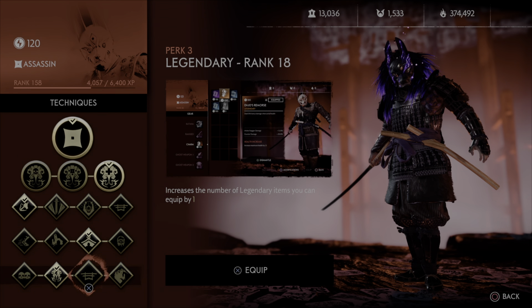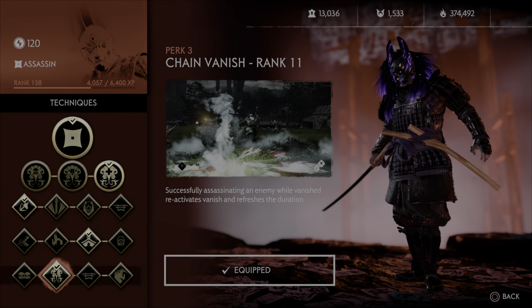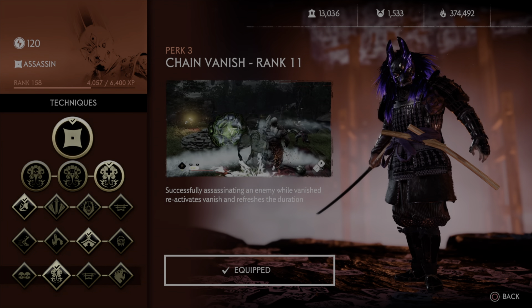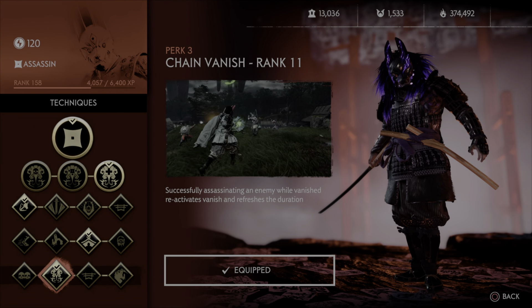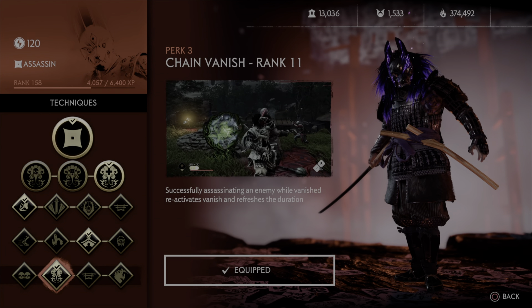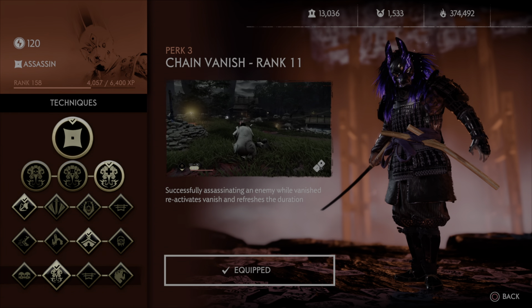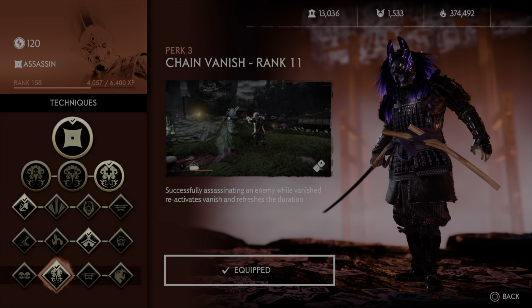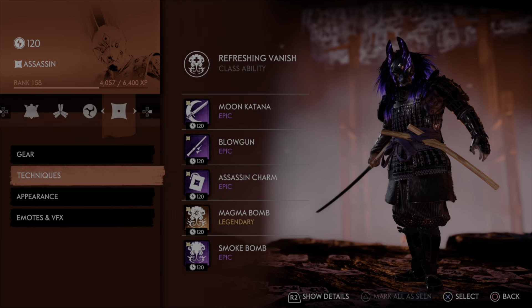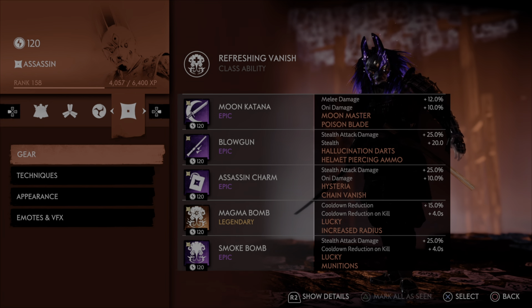Deft Hands really excels for this build. We are running Chain Vanish, so we're going to get triple heals off of Refreshing Vanish, which supports your team quite a bit if there's anybody around you. Even with reduced healing, this is almost going to heal you to full if you're at one HP. During non-reduced healing you'll be beyond full health probably after the second assassination. This just helps ensure continuous assassinations.